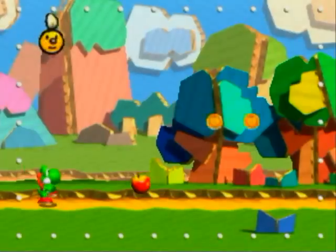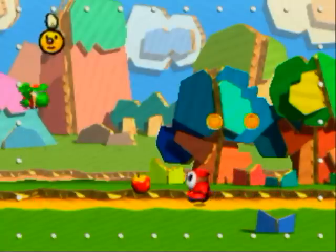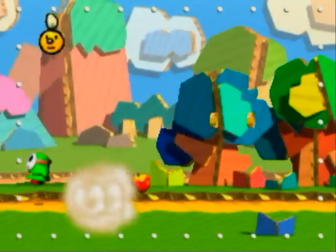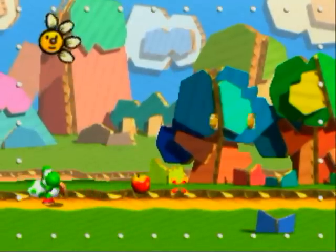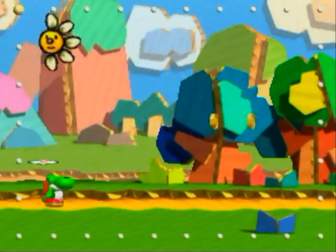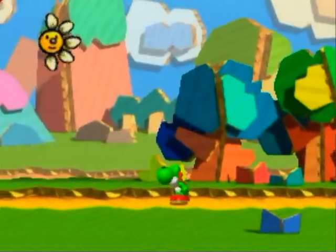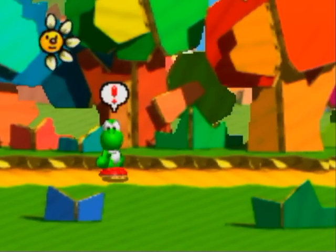So here we are in control of Yoshi. Yoshi has basically what you'd expect Yoshi moves to have. He can jump, he can flutter jump which is basically a hover move, he can ground pound which changes Shy Guy colors - that's weird - and he can eat. He can also throw eggs. Basically, if you played Yoshi's Island you know what this is. Nothing too complicated. He has a new move where he can sniff for treasure. The faster he sniffs, or when he gets little animations, you know you're close.